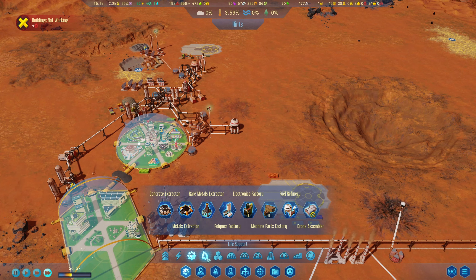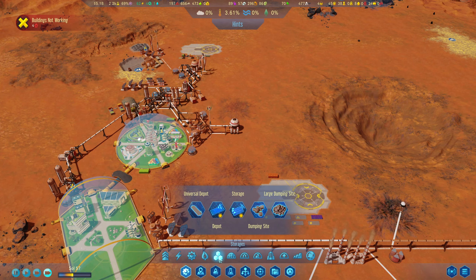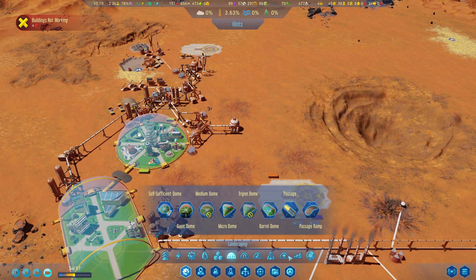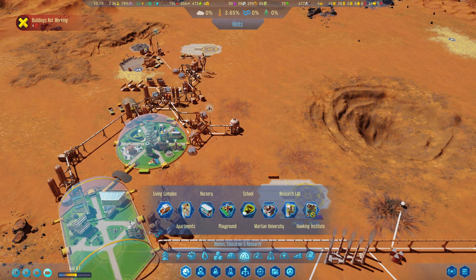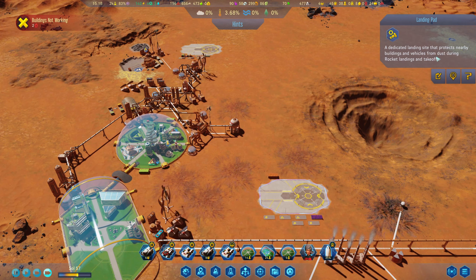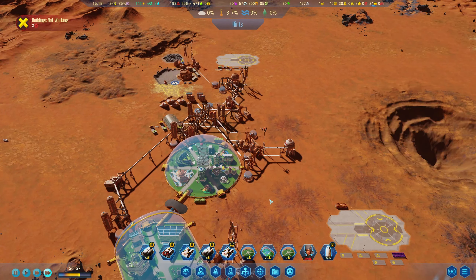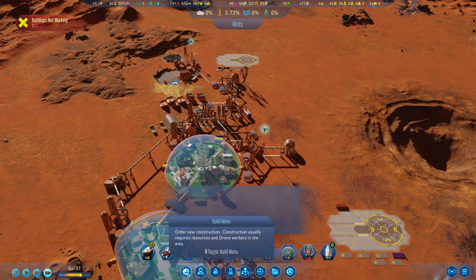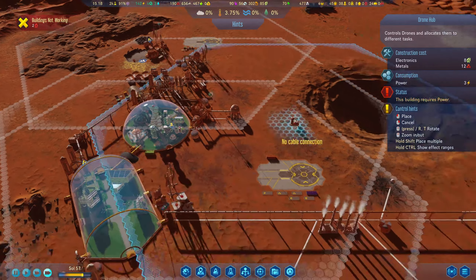We have a drone assembler, but that's not what we want. Fungal farm, water, Moxie, dumping sites. I'm pretty sure that we had like a structure that we could use as a base of operations for drones. We have a few options — moisture, vaporator, drone hub. There we go.